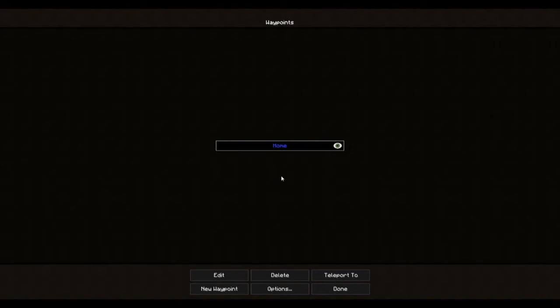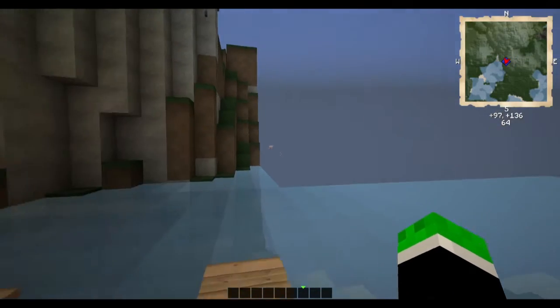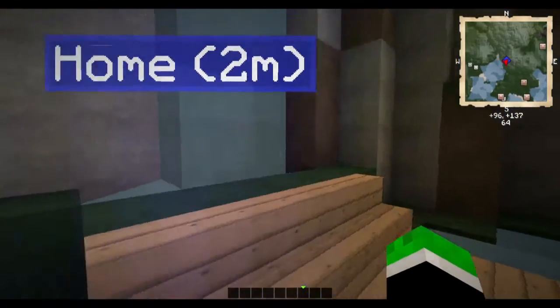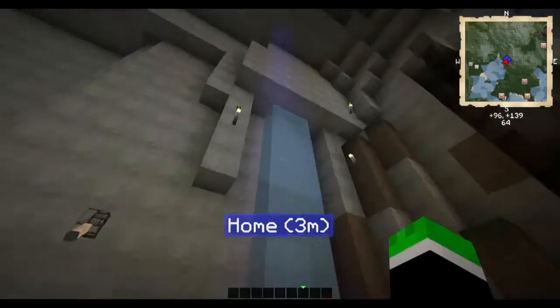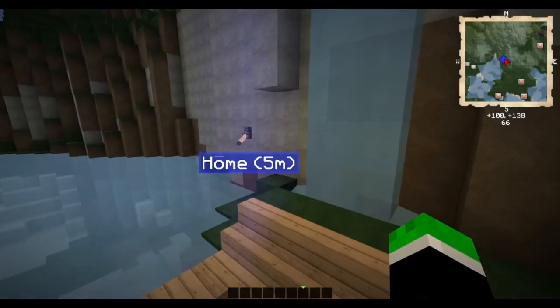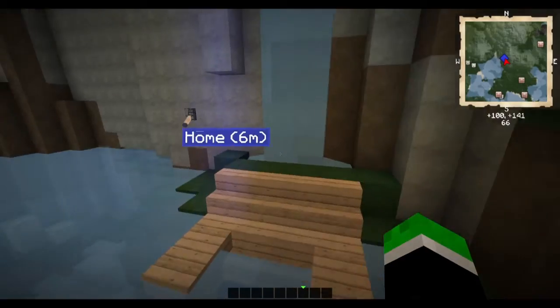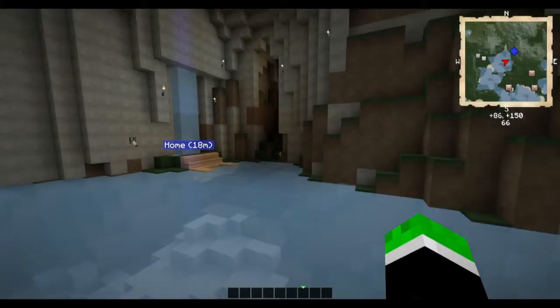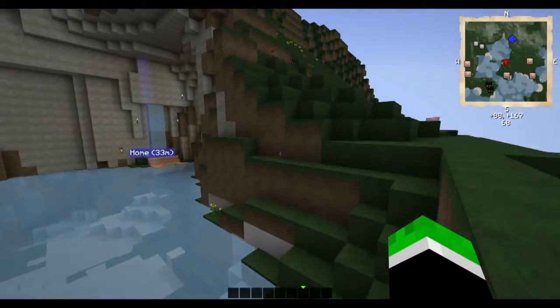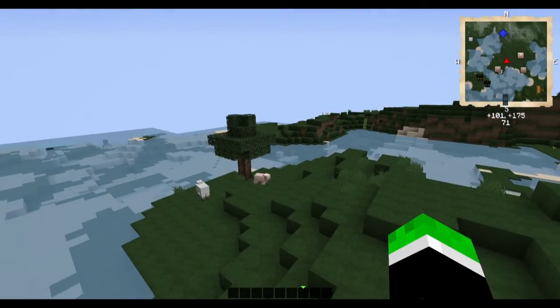Waypoints are also in Reis minimap, which is the main competitor. However, what Reis minimap doesn't have is that it lets you teleport to a waypoint — boom, we just teleported right there. You can see that I've turned beacon on and signs on, with a small beacon going up. You can see the home sign and how far away you are.